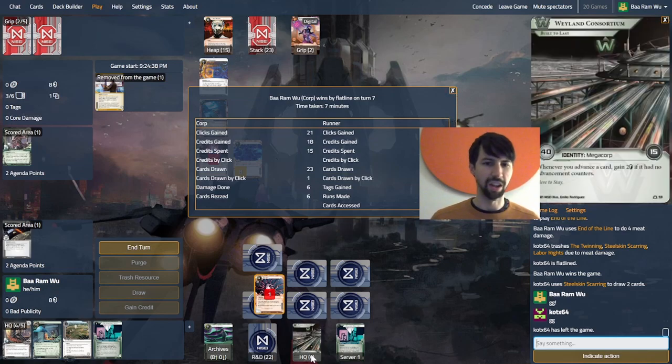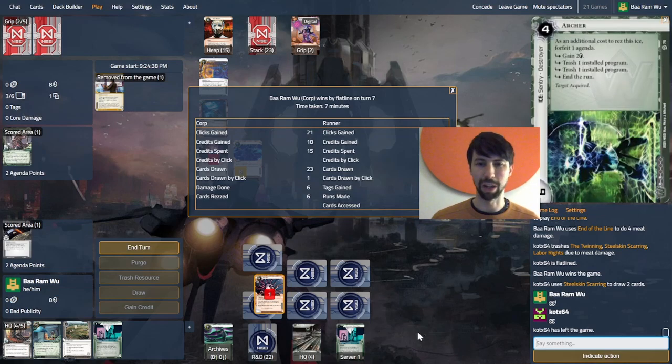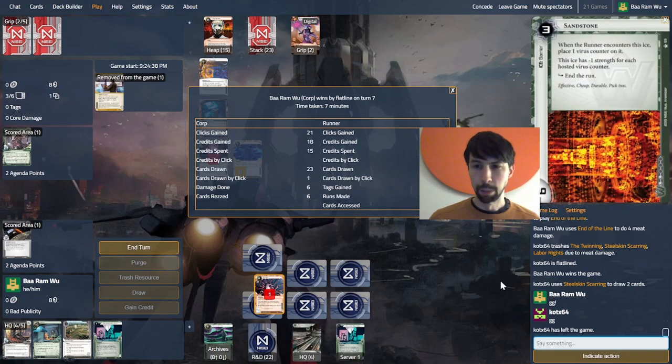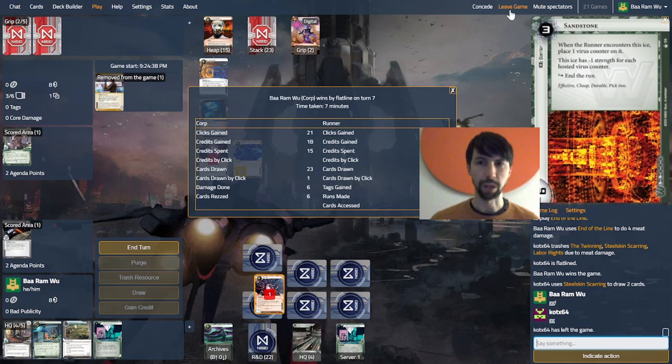That was very sketchy, but shows what this deck is planning to do — it kind of pulls a win out of nowhere, or has the opportunity to. And interestingly, we did hit a Steelskin. So I think if we did this the other way around — which is maybe the safer way, because we have lots of End of the Lines but potentially using our only Neurospike — if we played End of the Line first, we probably hit the Steelskin, and then they draw enough to protect them from the six damage. Okay, let's do another one.